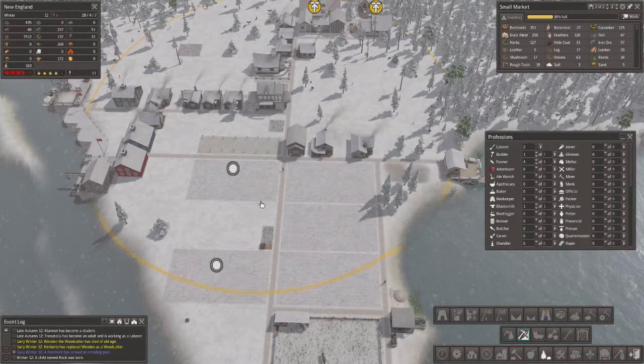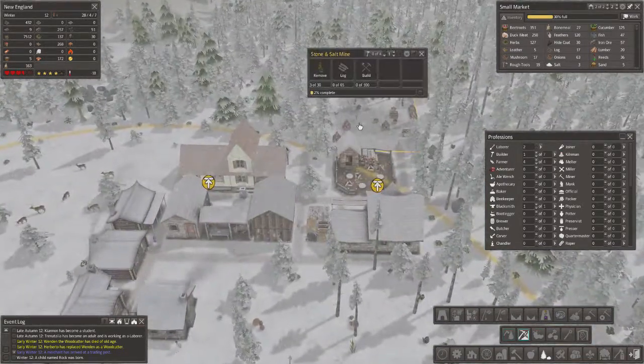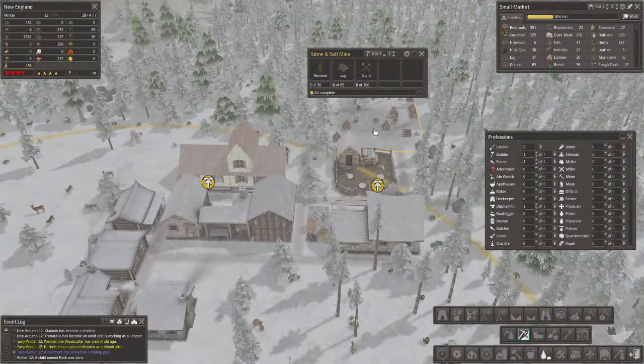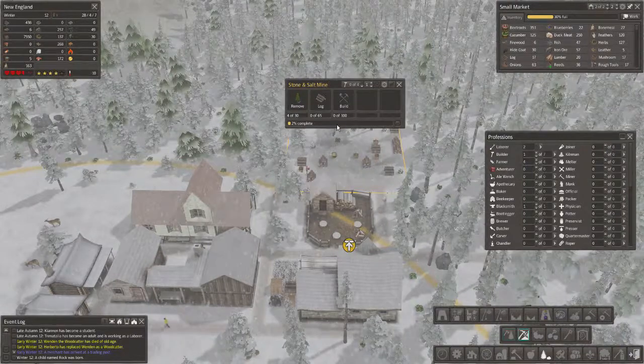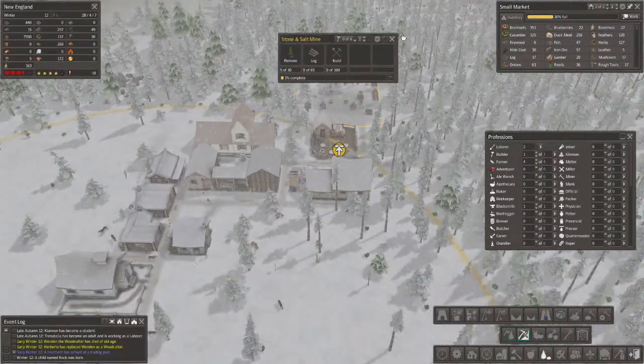Hello gamers and welcome to another episode of Let's Play Banished with the Colonial Charter mod. I need to tackle my stone problem, and I try doing that by putting the stone and salt mine here, which allegedly can be removed in its upgraded version, so we shall see.